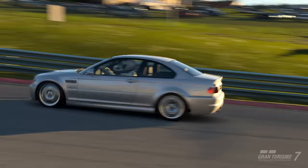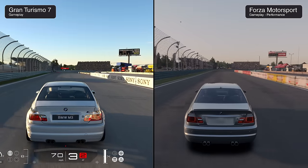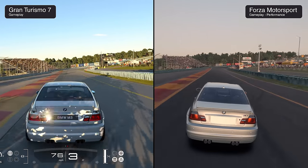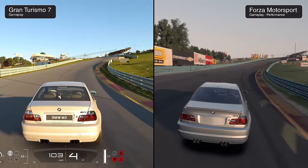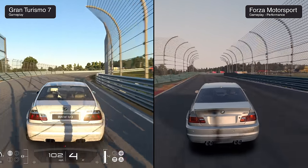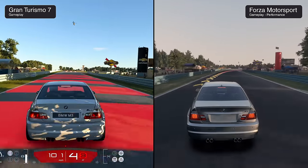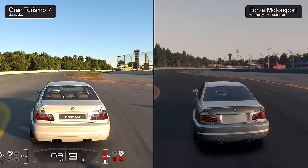Moving to the BMW E46 M3 dressed in silver, racing at dawn with the sun peeking over the trees. This track really showcases the difference in how light is depicted between the two games. For this comparison, Forza is switched to its performance mode without ray tracing. In RT performance mode the game runs around 1584p, but regular performance mode allows it to increase to a full native 4K — just like Gran Turismo 7. With this setting, the lines on the car become much cleaner and more defined.